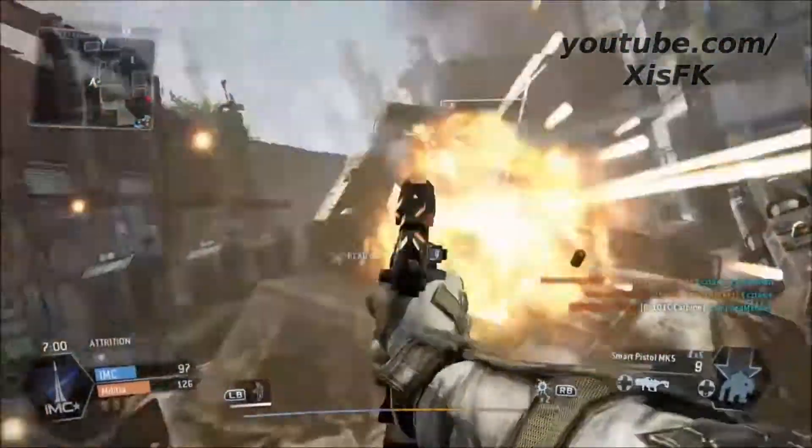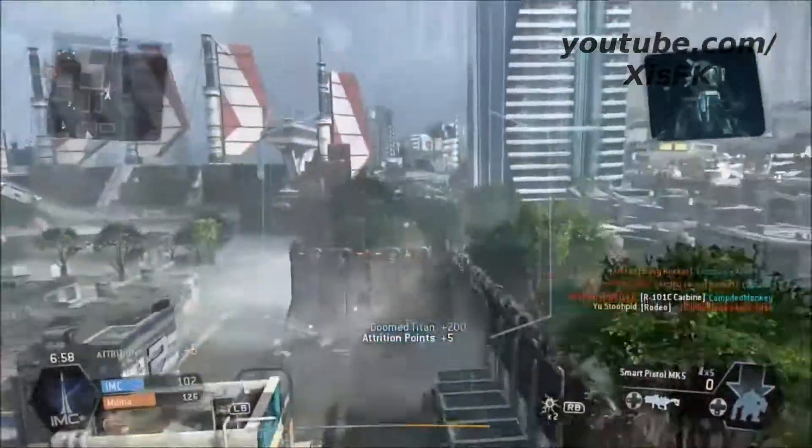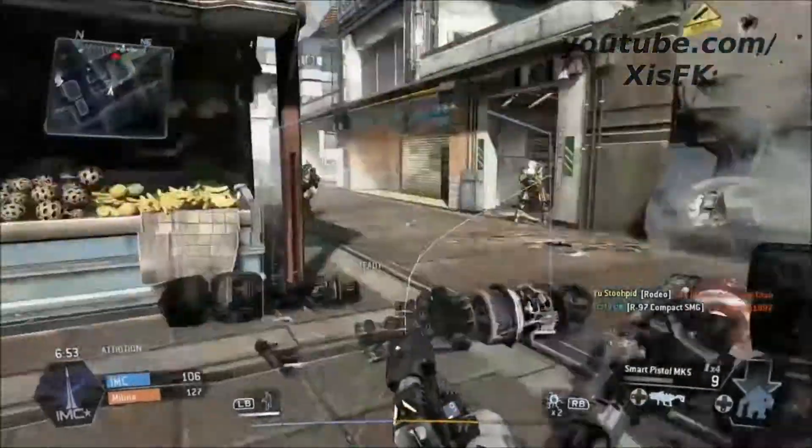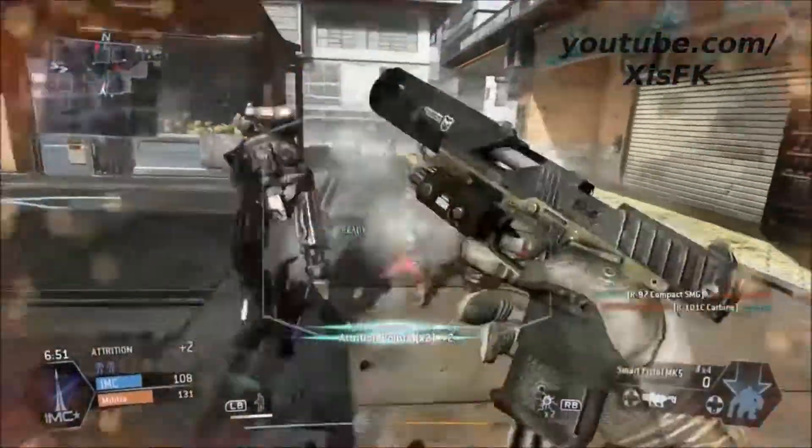There's no way for the Titan itself to kill you unless there's a teammate on the ground that kills you, but other than that, the Titan that you're on will not be able to kill you.